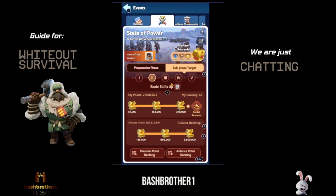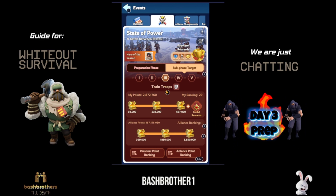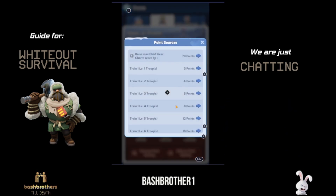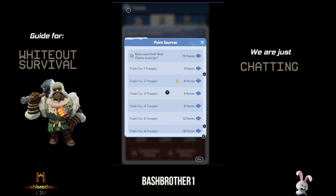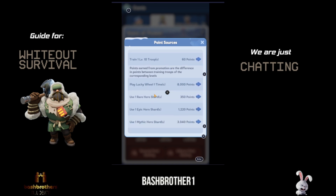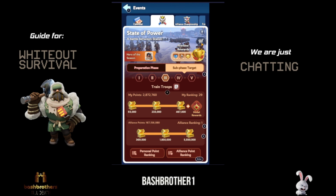Day Three is Train Troops — this is where I would use my speed ups on troops. However you train troops, you'll get points. Chief gear charms are back for points this day, the lucky wheel is still available, and you can still use your shards. So Day Three: train troops, use your shards and chief gear charms.